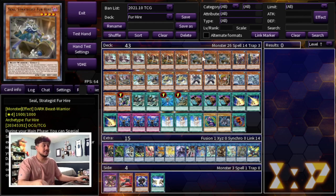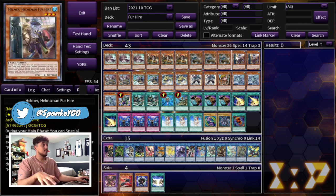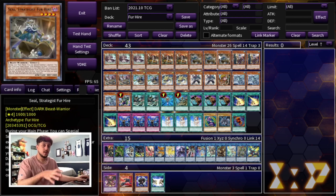Then you have Seal. Seal can target a monster in your graveyard and add it back to your hand. You have double Helmer. Helmer is really good because you can discard a Fur Hire card to draw a card, so it kind of fixes your hand. It also works really well with Seal because the card you discard you can add back with Seal. That's why Helmer is really good.